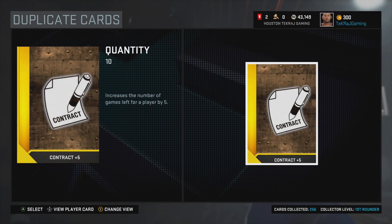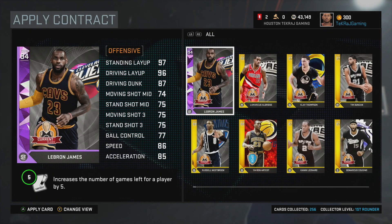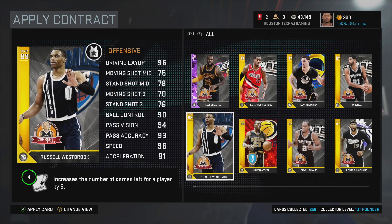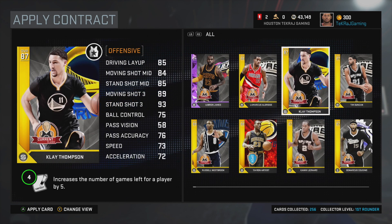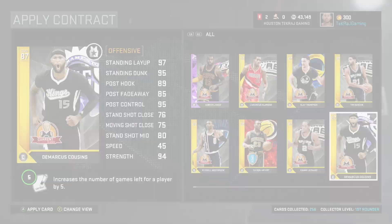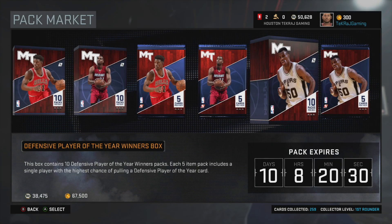For the final pack, let's see what else we can get — and we get a Brandon Knight. Not exactly who we're looking for at point guard, but Brandon Knight is nice. So here's who we've got on the squad so far from all the pack openings: Russell Westbrook, the Defensive Player of the Year card, Marcus Smart, Klay Thompson, Kawhi Leonard — a pretty nice little squad. Smash the thumbs up if you want to see more 2K content on the channel, subscribe if you're new, and most importantly take care of yourself — peace.